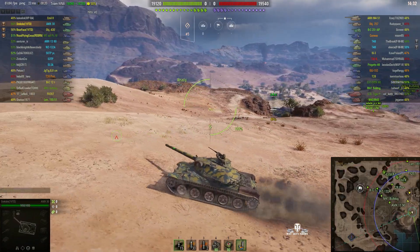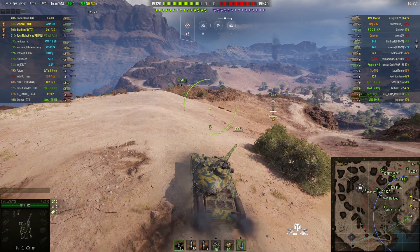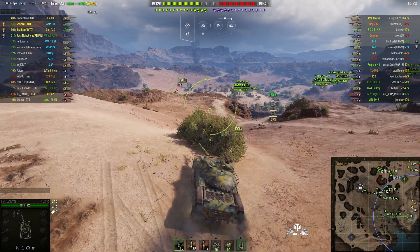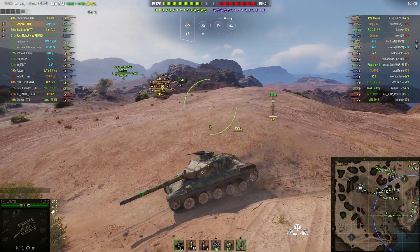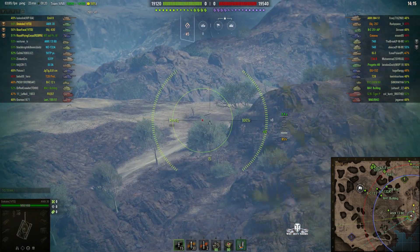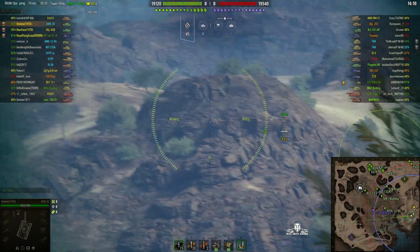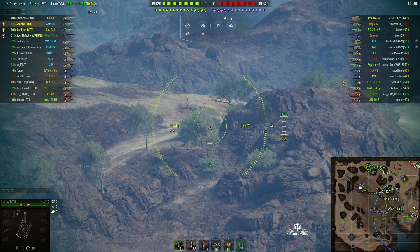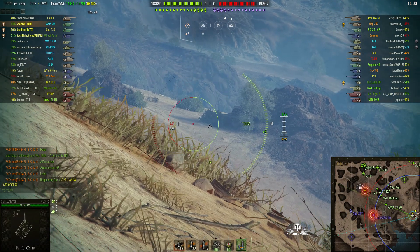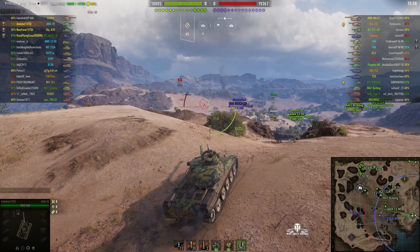You have to take care not to get shot by the enemy if you can help it, because most things that touch you will go through. Stexkey's taken up a position next to a bush, and we can see Bearface and Royal Flying Corps coming up behind. There's a nice bush there — and an ELC Ever 90. There's more than likely somebody behind there, so he fires a round in. Not sure if there was somebody but he's blind-firing that bush on the off chance.